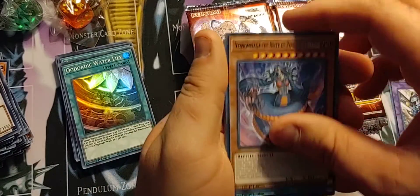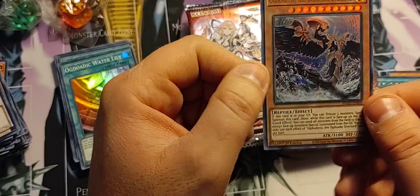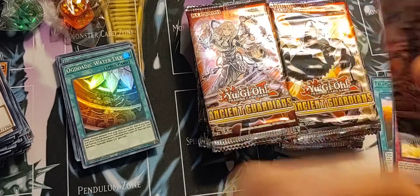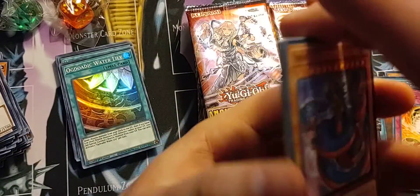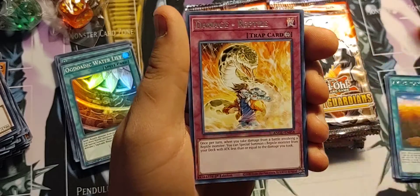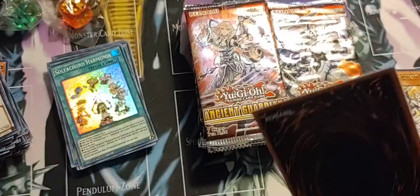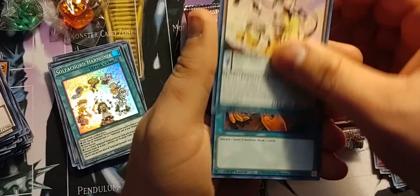I'm trying to also find out about some of the stuff coming out in the future. Hey, there's our ultra right off the bat — that's actually one of the better ultras, market price is $3.50, so not bad. I'm trying to find out what's coming out in the future. If you guys know a good website for tracking card releases — obviously I use TCG a lot, and sometimes Troll and Toad, but TCG is what I've stuck with over the past few years. There's nothing wrong with Troll and Toad either.